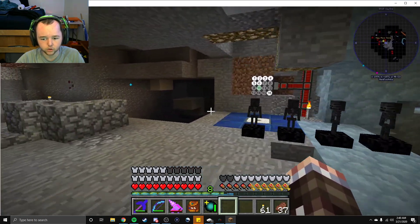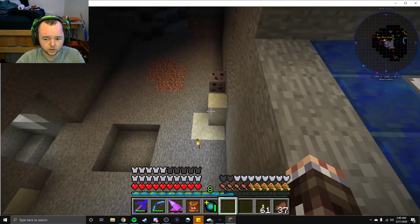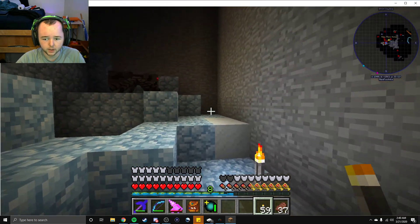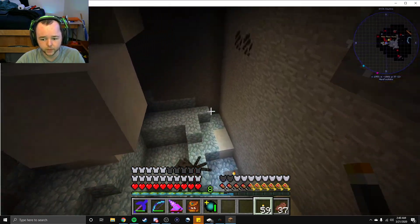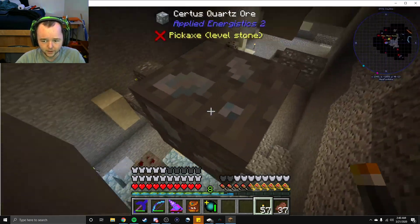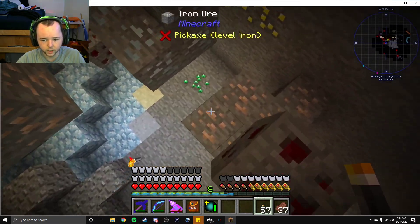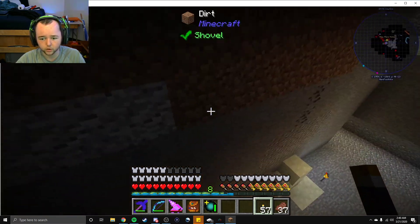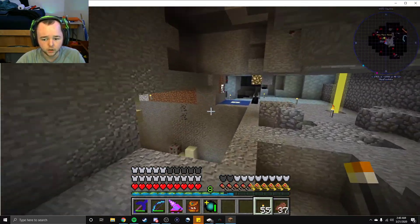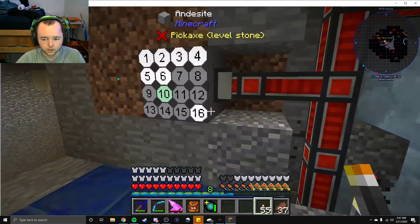I took no damage from that because this is all damage absorbed armor. Sweet - and my magnetized armor just floats right to me. With the ender pouch, if I just do this, it goes right into the computer. I might want to move a computer down here to handle all our wither stuff. I might want to light this area up as well.